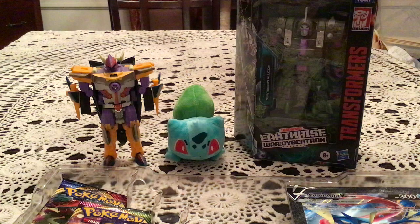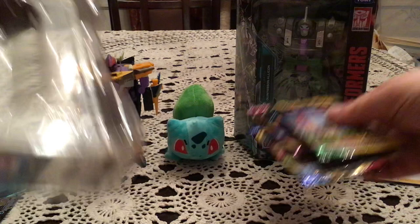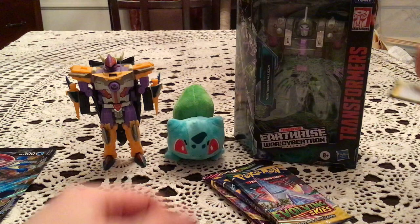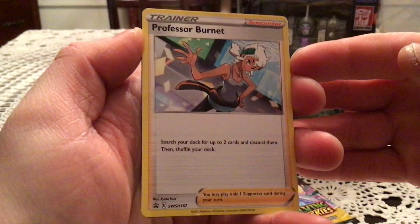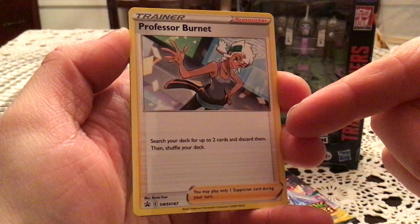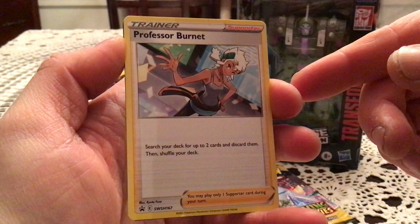Let's look at the promos real quick. Starting with the Professor Burnett Supporter Trainer promo, Sword and Shield 167. Pretty nice that they include a bonus trainer with these — very helpful for the VUnion cards. Like, search for up to two cards... and discard them? I have no clue how VUnions work, but there's that.